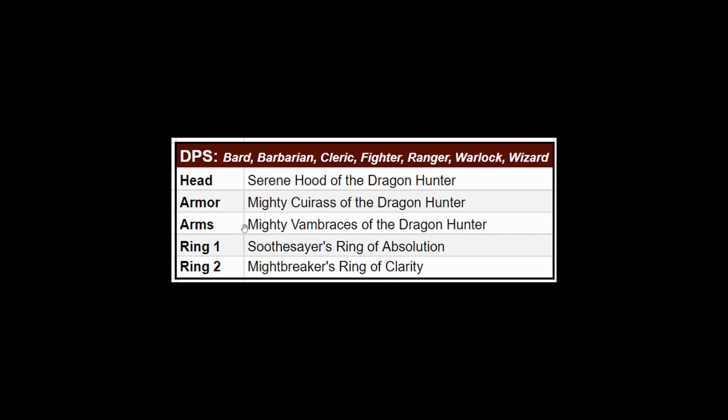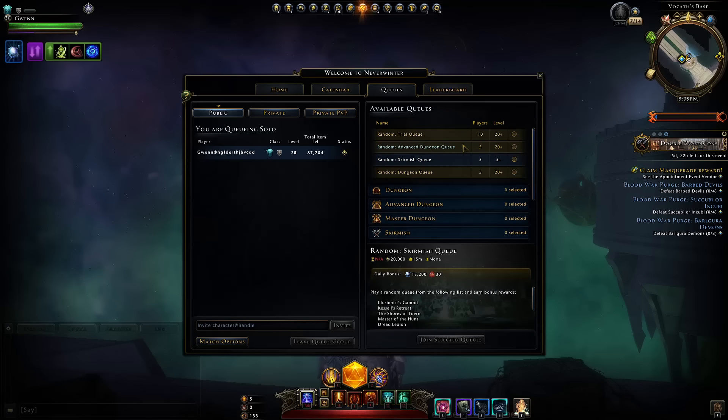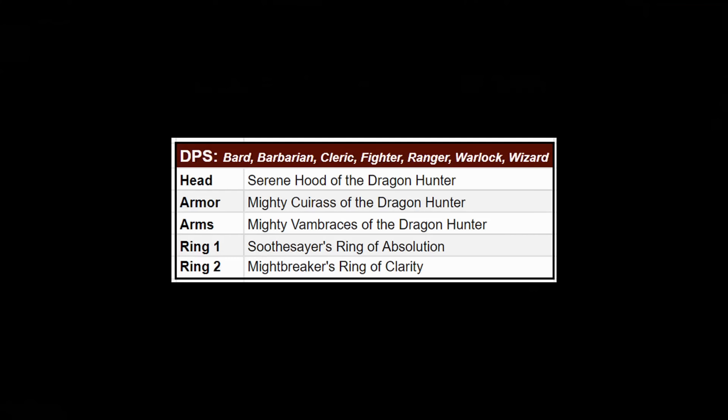If you have a rogue, cleric, bard, or ranger, you could get the headpiece from the Menza Branzen campaign. For arms, upgrades only come from master Demon Web Pits or master Imperious Citadel. For rings, upgrades only come from master Temple of the Spider and then master Demon Web Pits. So dragon hunt gear is really the stepping stone from being a mid-game player doing random dungeon queues to jumping into master content or master trials — you want dragon hunt gear before getting there.